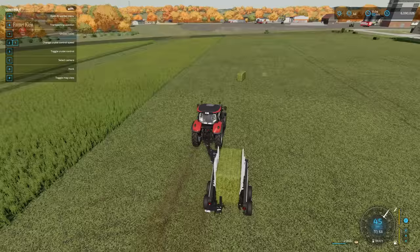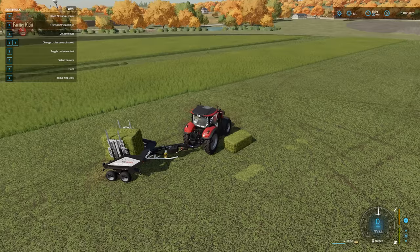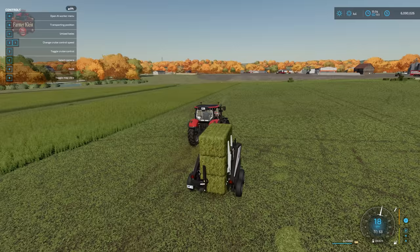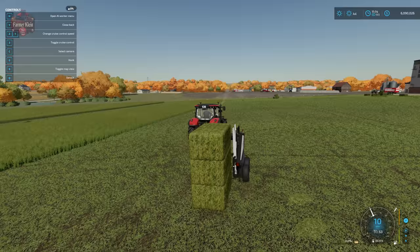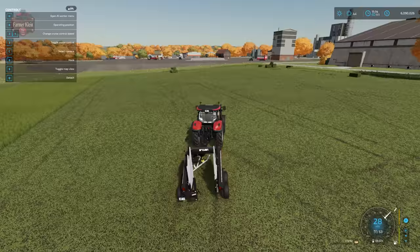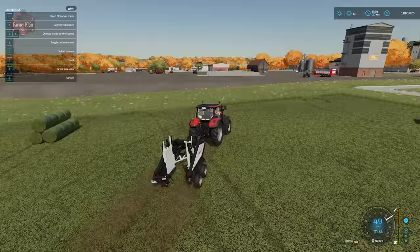Once we have our three-bale stack, hit Y to unload, Y again to unload here, drive forward, hit Y again, and now we are ready to make our next stack. Once done, hit B to go back into transport position and drive to or from the field. The other bale trailers are a bit more forgiving with respect to how things are lined up.